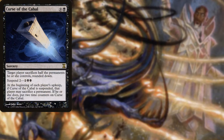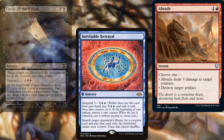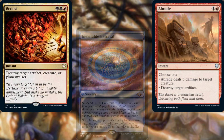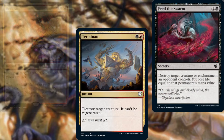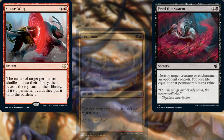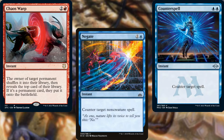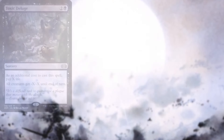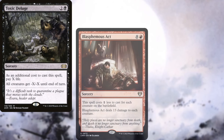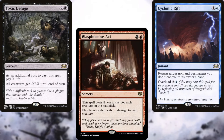Curse of the Cabal, Inevitable Betrayal, Abrade, Bedevil, Terminate, Feed the Swarm, Chaos Warp, Negate, and Counterspell help us to keep our opponents in line. Toxic Deluge, Blasphemous Act, and Cyclonic Rift help us to reset the board as needed.